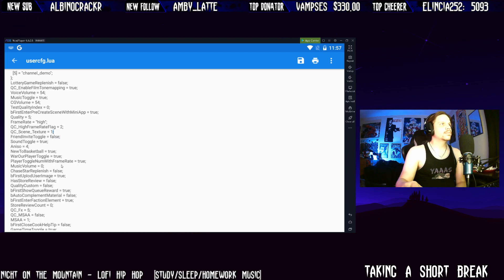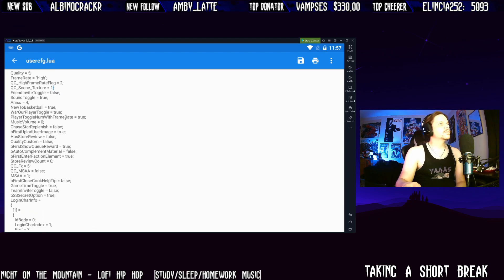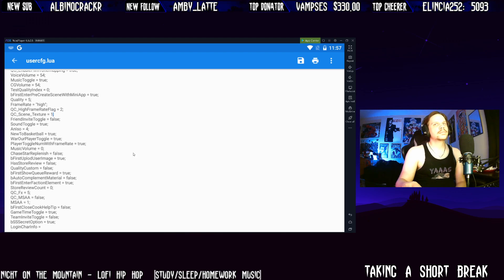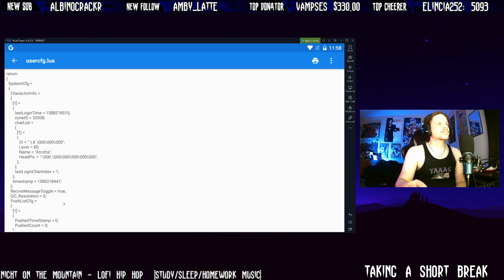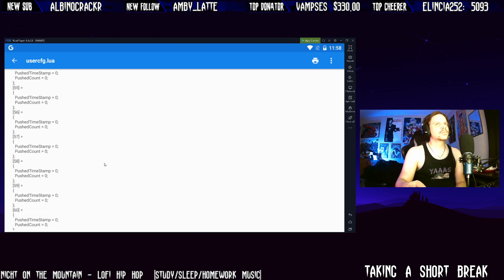Change that to one. So: high frame rate two, scene texture one, falls true — that's basically all I did. Then press the save button at the top right next to the print.